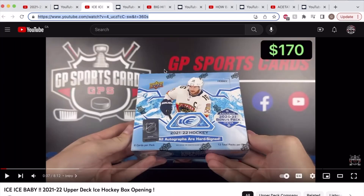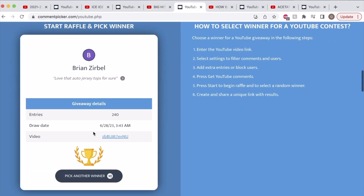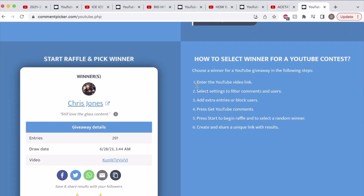For the month of June giveaways — good luck everyone. If you see your name pop up on screen, please send us an Instagram DM or an email to confirm your prize and we'll get it shipped out to you. Thanks everybody!